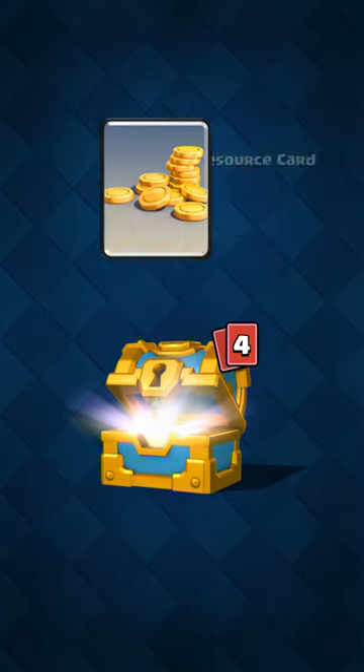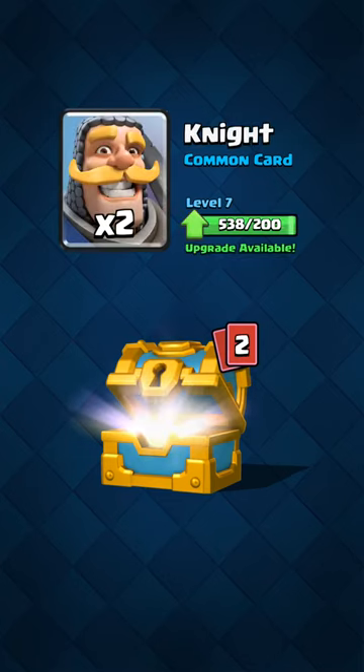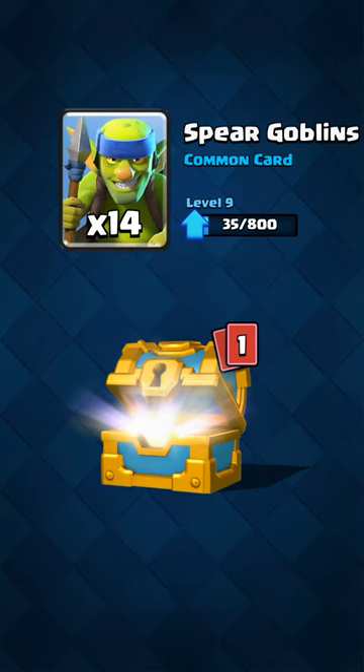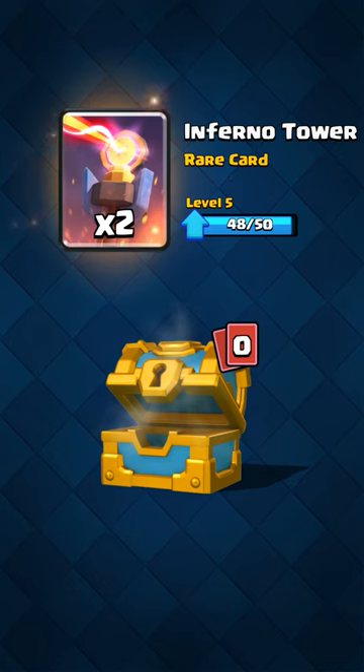Jumping into this one here — little gold, some minions. I haven't used minions or the horde in a while. My knight, a couple of spear goblins — they're always a good thing to use, a nice inexpensive card. And my inferno tower, which is just about ready to be upgraded, even though it's a card that I never use.